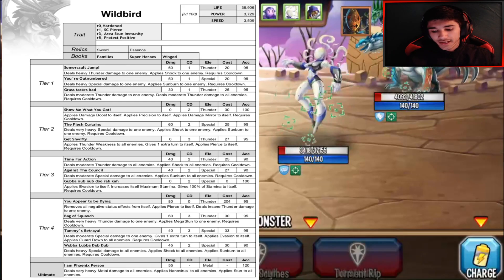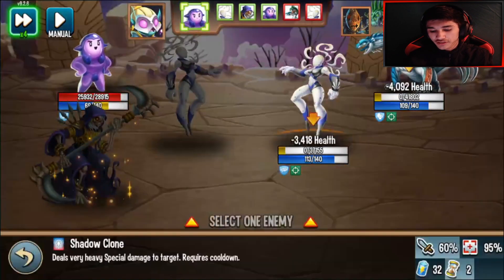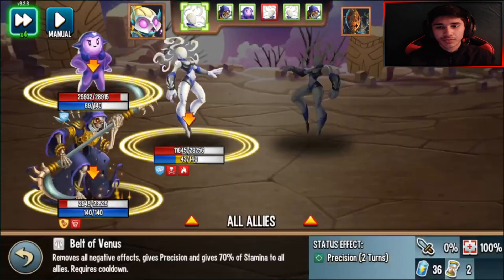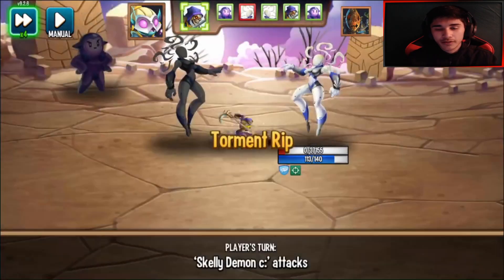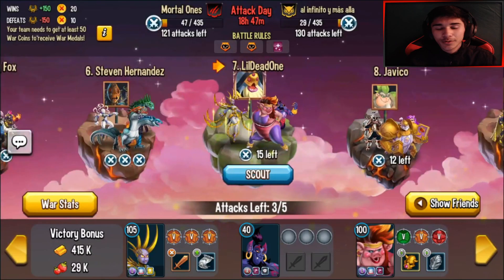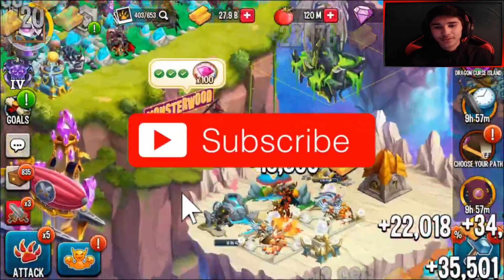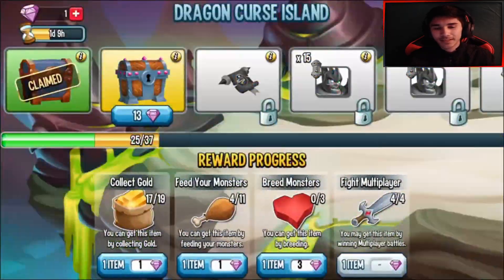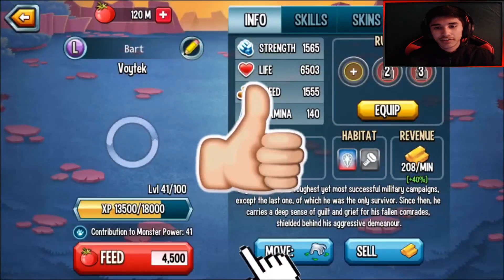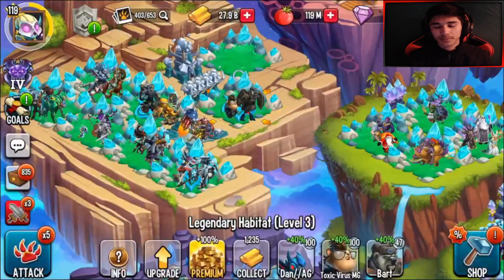His relics are sword and essence, and his books are family, superheroes, and wing. That's basically it for this monster. Let me know how you guys like this — it was sort of an analysis since we reviewed the skills and everything. This monster will be available in a maze very soon, so stay active. Give me your honest opinion in the comments. There's a link in the description if you want to check it out yourself. Thanks so much for watching, and I'll see you all on the next one — peace out.